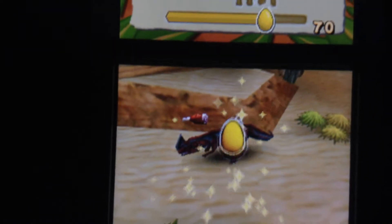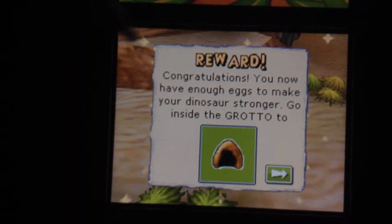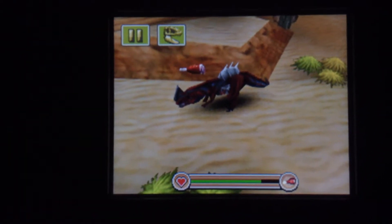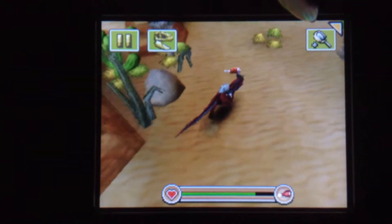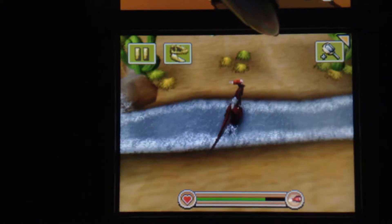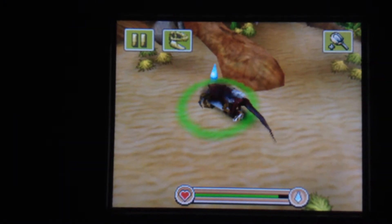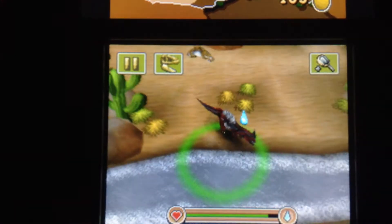We got another 10 eggs — we have enough eggs to make our dinosaur stronger. He's hungry, so we should go get something to eat and something to drink because obviously you need to drink something.